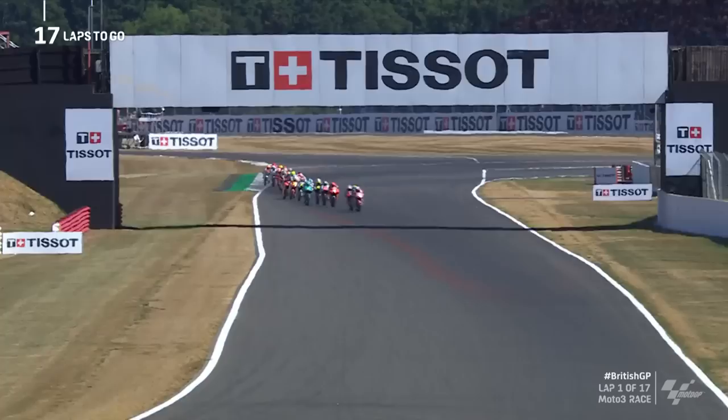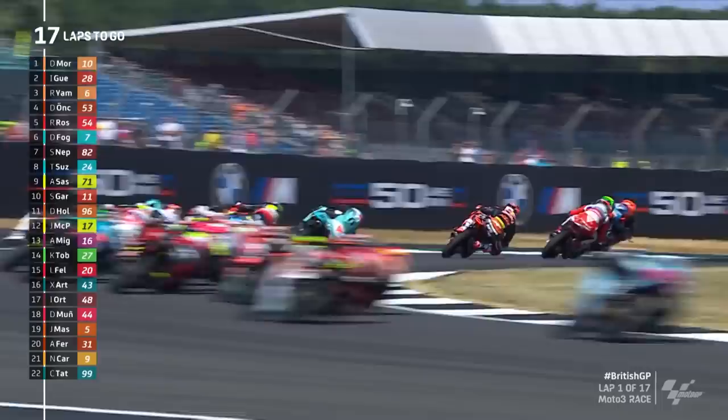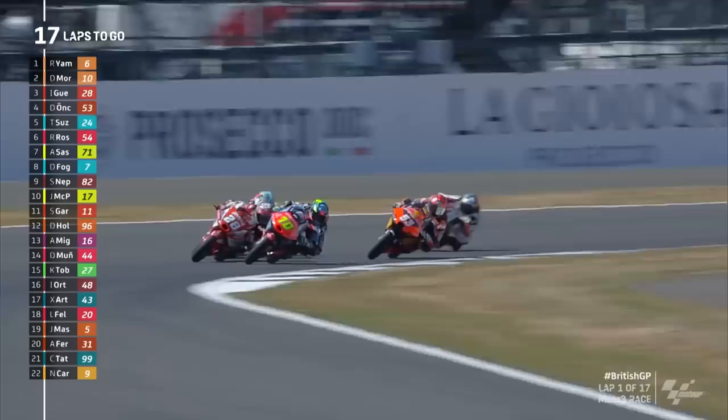Moreira briefly was back in third, but he really toughed it out. Elbow to elbow with his teammate Yamanaka, fighting back through into second place through Maggots and Beckets. Garcia is up one — he is up into 10th position. Look out for him pulling out from the slipstream. He's just in behind Ayu Sasaki. That's the two empty helmets MSI riders. They both power past Ethan Guevara, who led onto the hangar straight. He's third coming out of it. That's a brave move from Ethan Guevara on the inside into Farm.